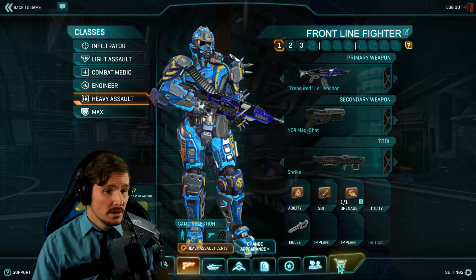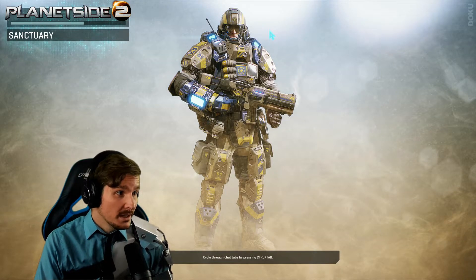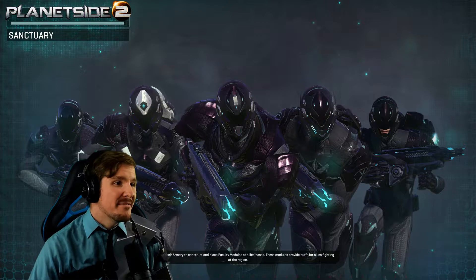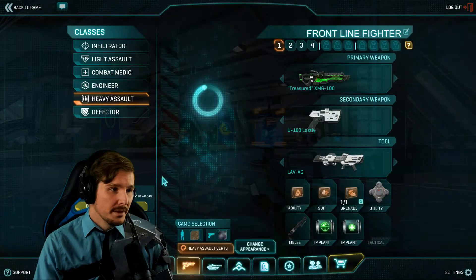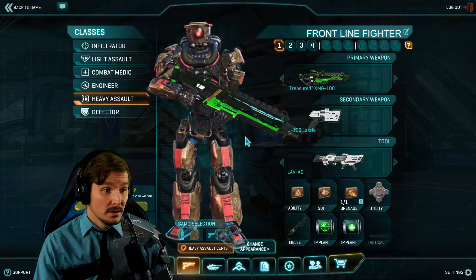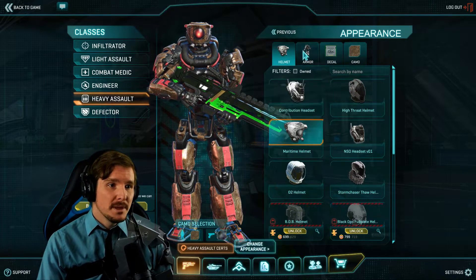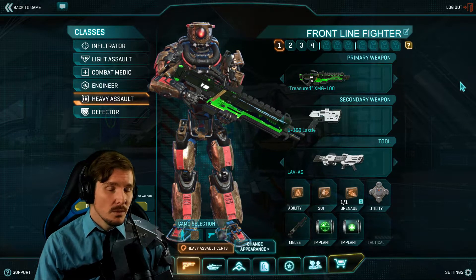They also have a set for the NSL with the High Seas camo on there as well — big fun, love that. And on the TR side it actually looks better with the red. They have the Maritime Helmet, Maritime Heavy Assault armor, and they're given the Treasured XMG100.